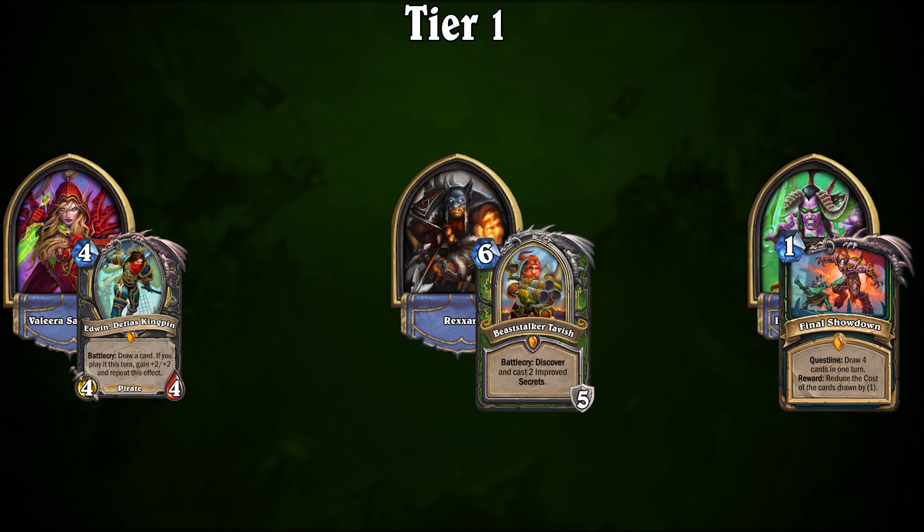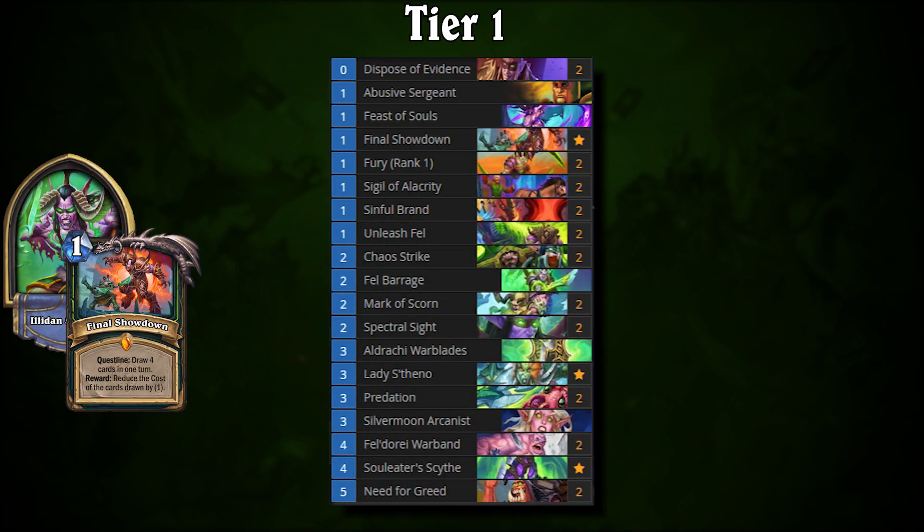The only other deck in Tier 1 is Quest Demon Hunter. This archetype uses the quest to discount cards while cycling through your deck. Unlike older Quest Demon Hunter variants, you aren't at the mercy of your final quest reward — even your minor discounts can be enough to swing the game in your favor. With a combination of discounted spells and burst damage, you'll continuously clear the board and push damage toward your opponent with little risk, leaving you to take over the game while cycling.